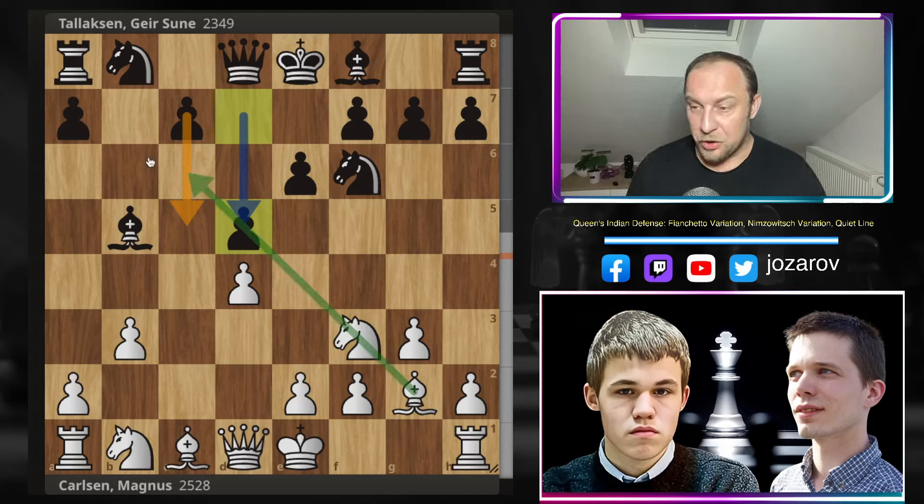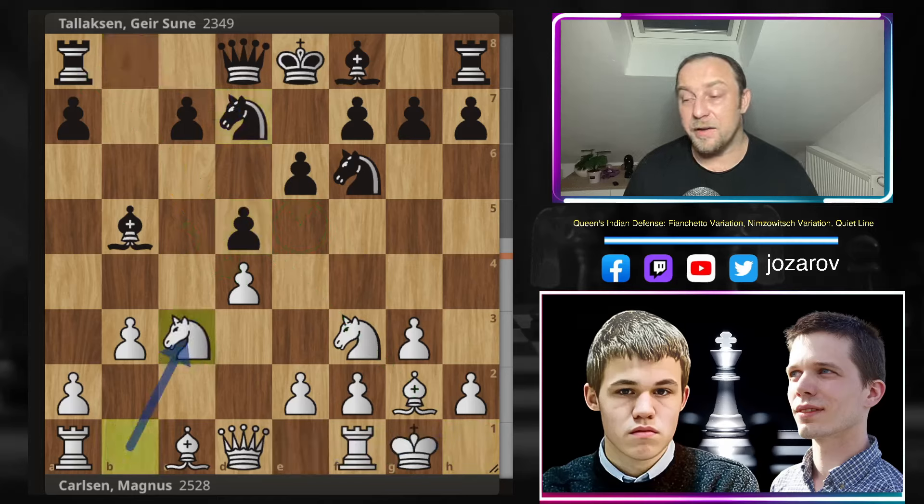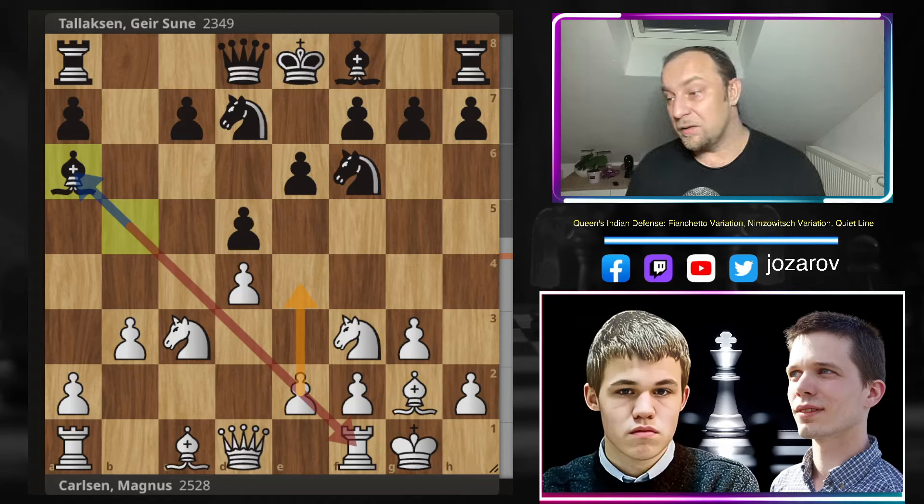What Black is preparing as a strategic goal here is to somehow push the pawn to c5, and then continue after potential cxd4 or dxc5 with a powerful center - that's the normal idea for Black in this Nimzowitsch variation of the Queen's Indian Defense. Black is trying to regain control of the center. Magnus continues with castling, Nbd7 by Lax, and now Nc3 simply attacking the Bishop on b5. Bishop to a6, and now Magnus played a really interesting idea.